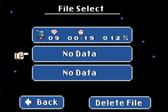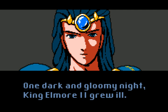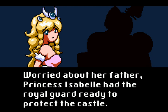As you can tell, I put less than an hour into the game. The Kingdom of Alexandria — nothing to do with that city in ancient Egypt times. One dark and gloomy night, King Elmore II grew ill. Worried about her father, Princess Peach — I mean Isabelle — had the Royal Guard ready to... okay.